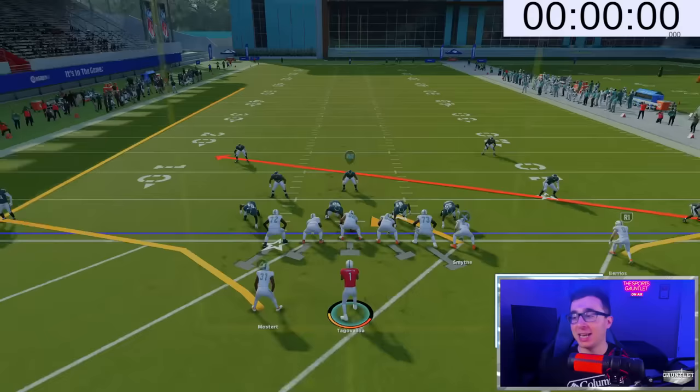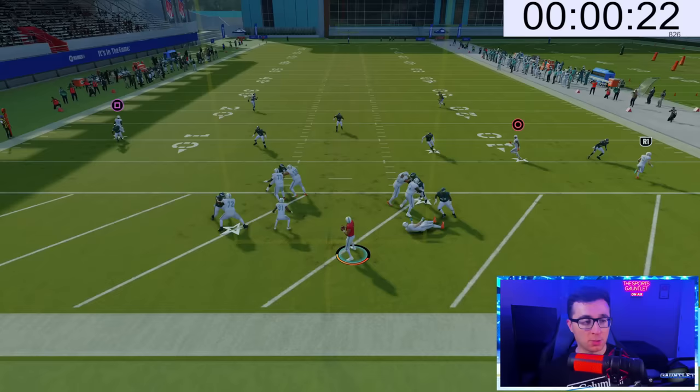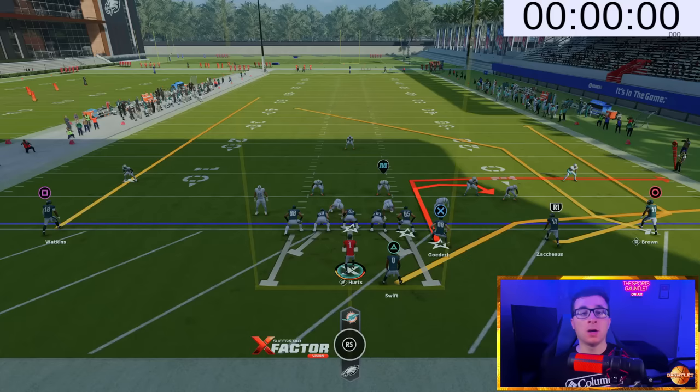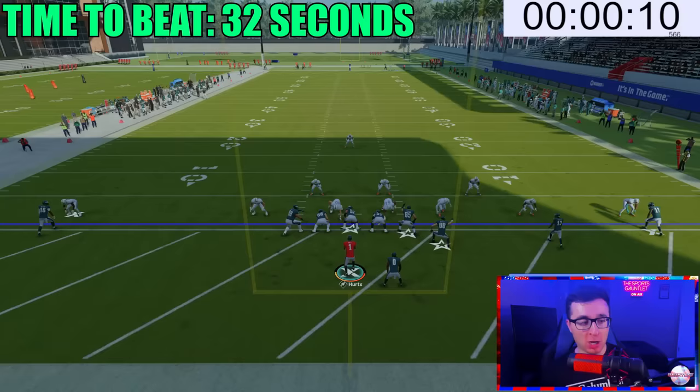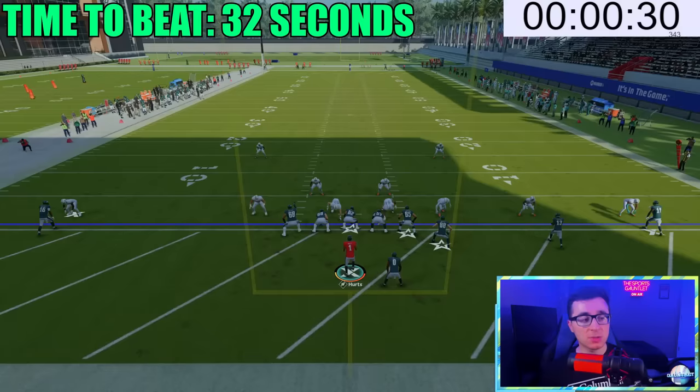It's Tyreek versus Quez in the final — Quez is on Tyreek first. Quez actually has decent coverage on the first play with safety help over the top. Tyreek works around him and scores — 32 seconds is the time for Quez to beat as the wide receiver. Quez is flying past Tyreek but Tyreek makes a great defensive play pressing him. It's a foot race but Tyreek Hill still has that 99 speed — with two seconds left, Tyreek Hill has won.